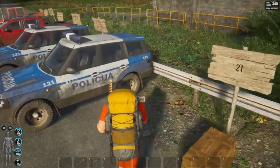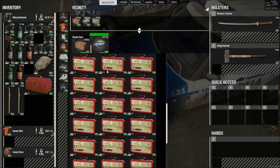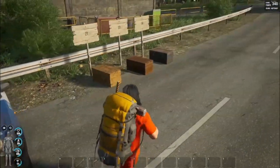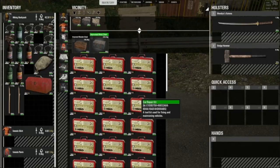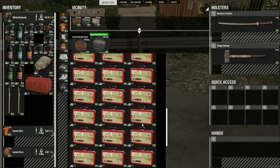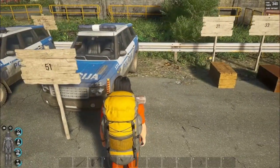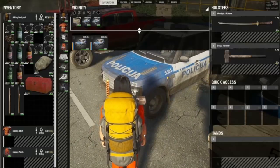An empty SUV will hold, as you can see — it's full — 51 car repair kits. I'm just using these to make it easier to compare. That metal chest holds 54, while the SUV alone only holds 51. So that chest actually holds more than the SUV alone.